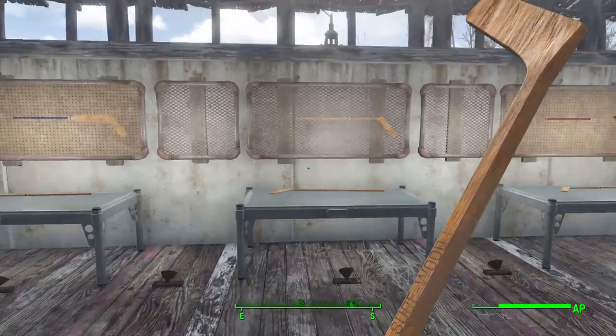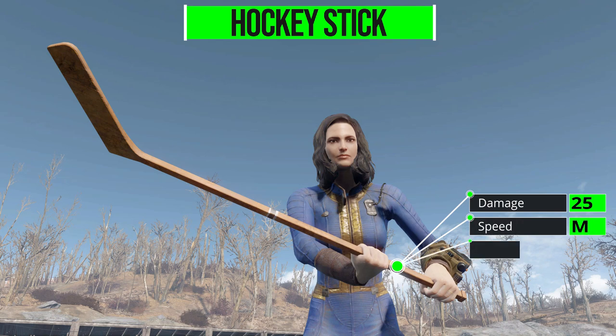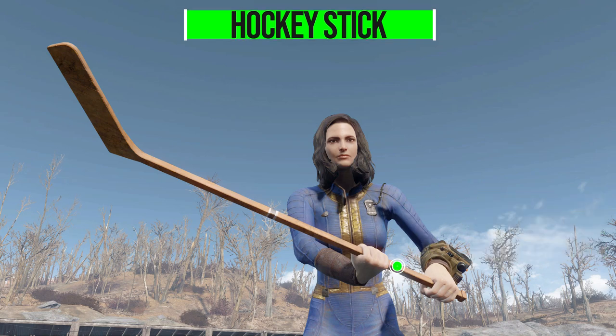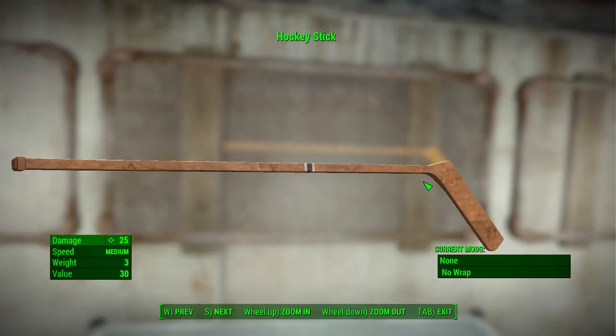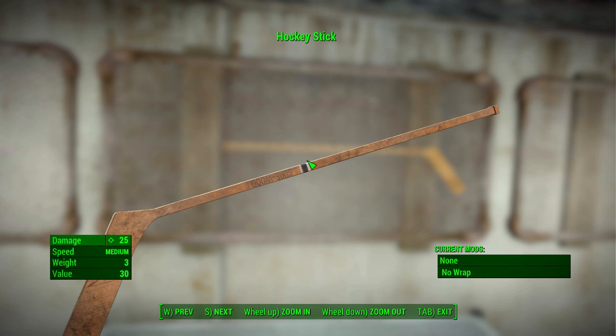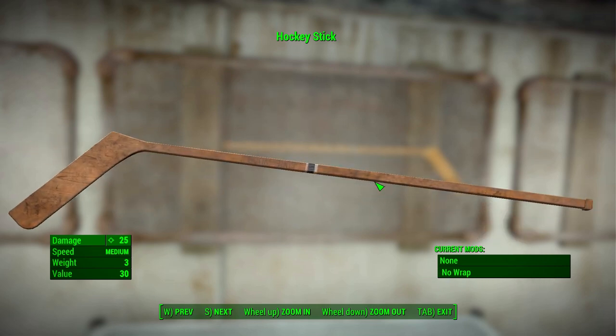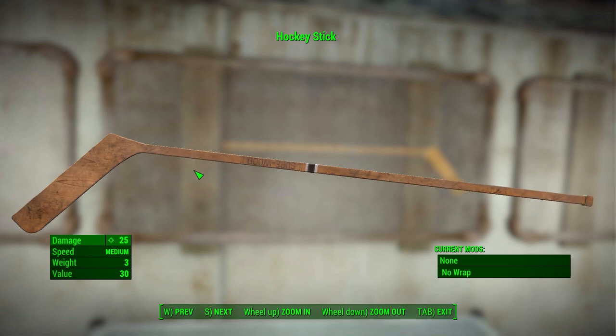Let's have a look at what exactly we get with the hockey stick. In its most basic and standard form it does 25 damage, with a speed of medium and a weight of three. It's a pretty nicely made hockey stick — it looks like any wooden hockey stick in the real world, with some fun detailing. Down here we have modifications: one to change up damage and other stats, and one that's purely aesthetic. Not a lot, but that's typical with melee weapons — enough to make it more deadly.